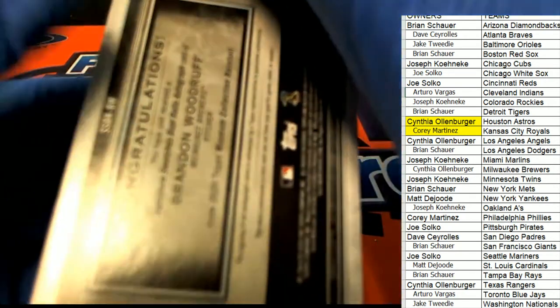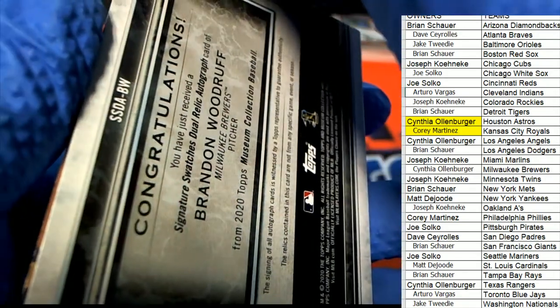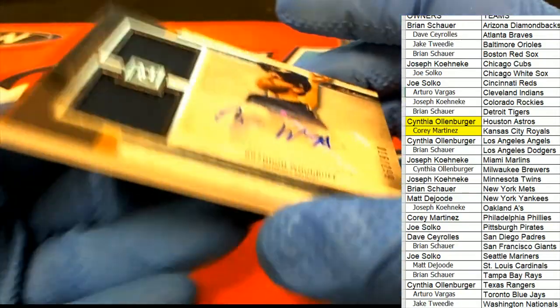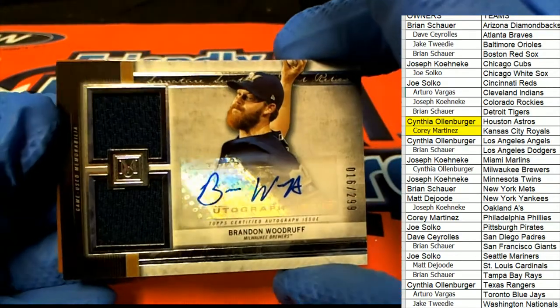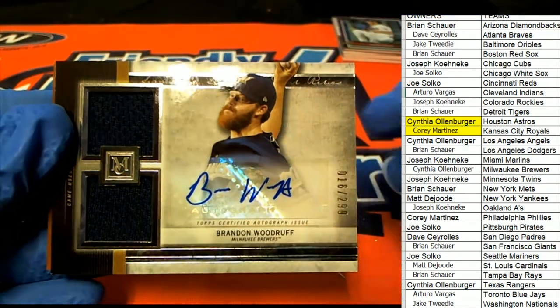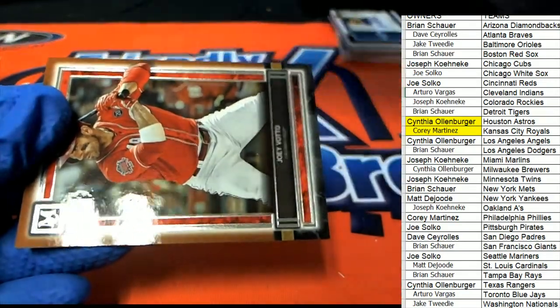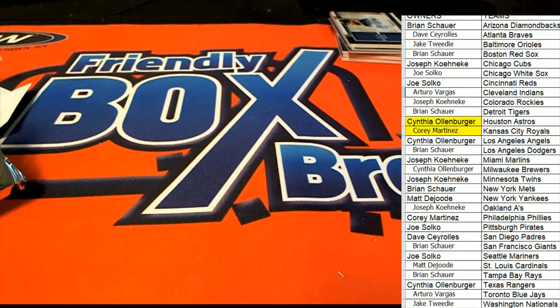Our final hit of the break is a Brewers — Milwaukee Brewers Auto. CEO pulled down some heat in this box break, 16 of 299. Nice Brewers hit. Joey Votto for the Reds. And that's our box break in this Museum. Yeah, that was a Houston Astros box there, with some others sprinkled in. Thank you, you guys.